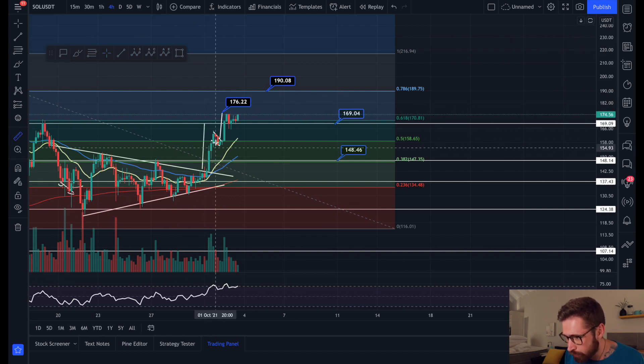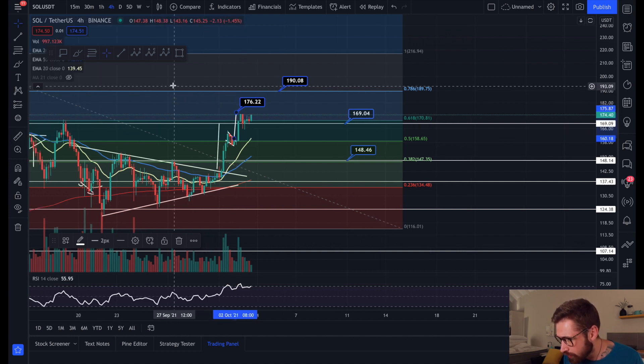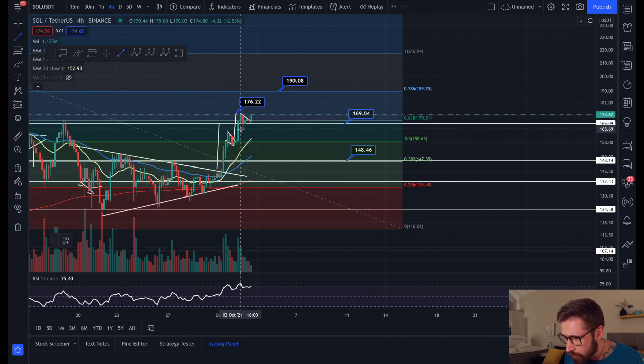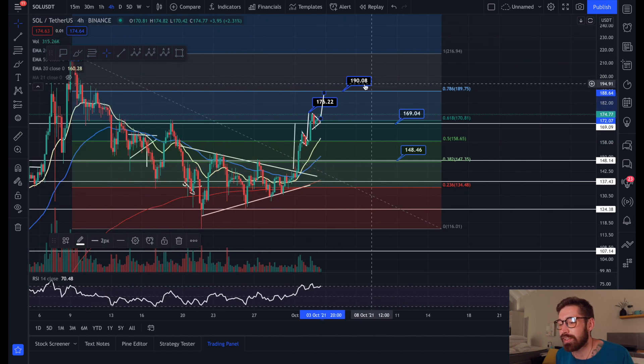That target was met as well for a nice little trade of about 8%. Currently Solana is breaking out a little bit once again — a little bit of a bull pennant here. Your target for this breakout can bring SOL all the way up to the next level of resistance at the 0.786, which is $1.90.